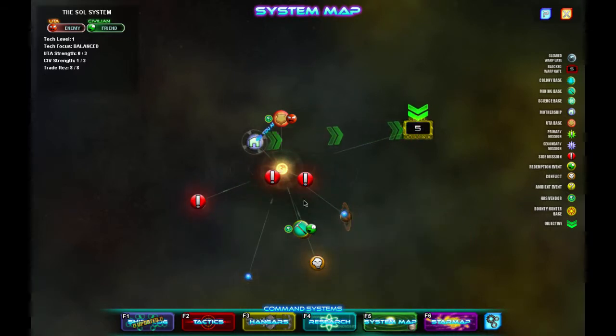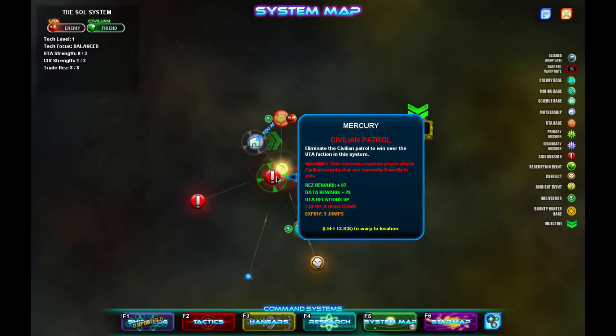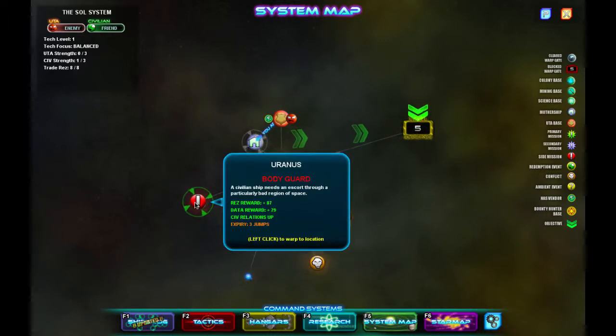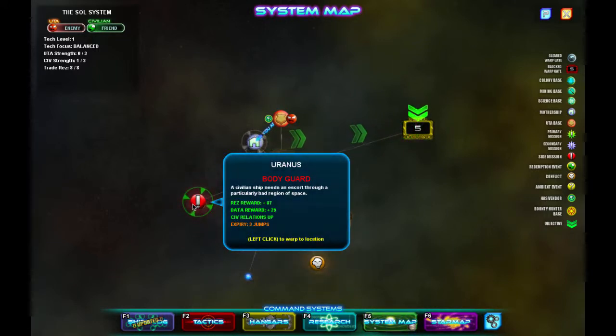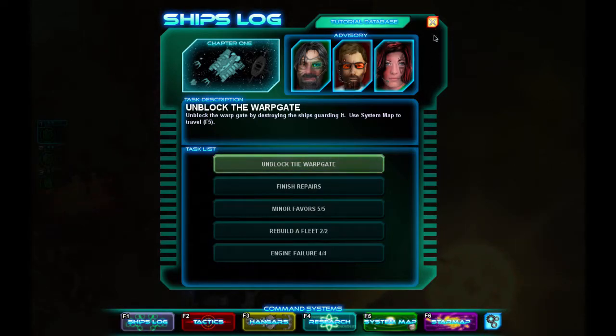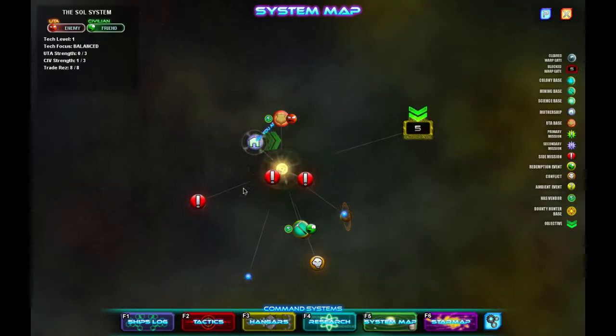So this is patrol vs UTA patrol. We've got a beacon basher and a civilian patrol. We don't really want to take out the civilian patrol — this mission requires you attack civilian targets that are currently friendly to you. The UTA is already our enemy, the Utah Transit Authority, and they've already got zero out of three strength, so they're pretty much garbage right now. Res reward 87, data reward 29. We want more res, we definitely want more data.